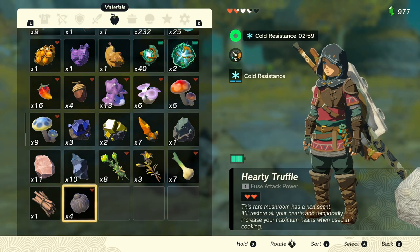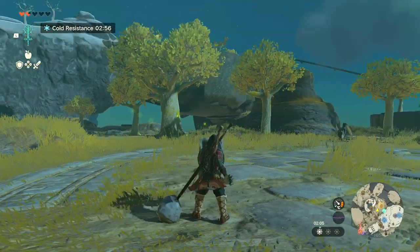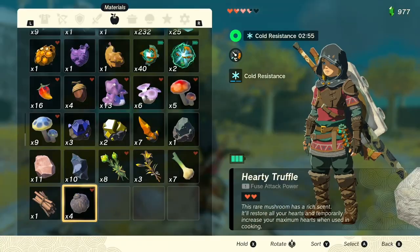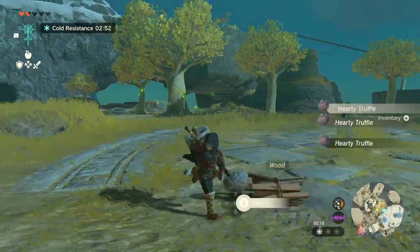It's worth noting that the order does matter. The item you're trying to duplicate needs to be the last item for this to work. Here I'm holding the item I want to dupe first then the single item, and you'll find that there's no extra goodies at the end of it.